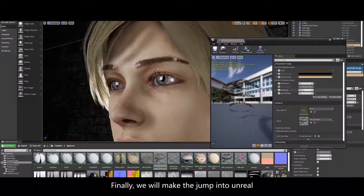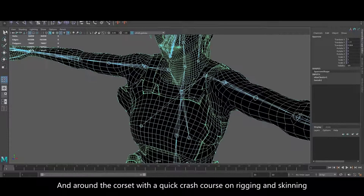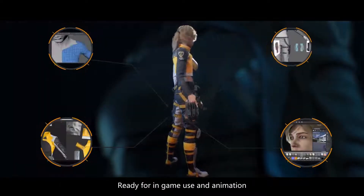Finally, we'll jump over to Substance Painter to create our game-ready textures, then make the jump into Unreal to make sure all our materials are working out nicely, and we'll round the course up with a quick crash course on rigging and skinning, ready for in-game use and animation.